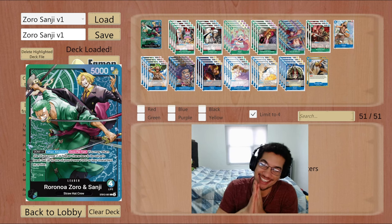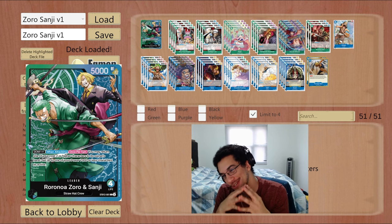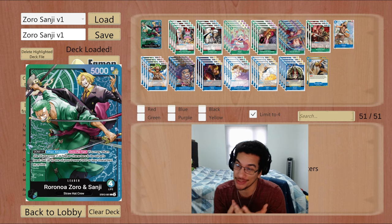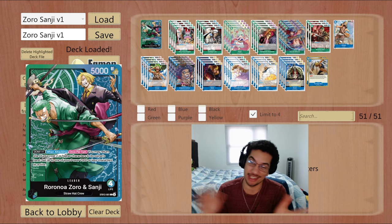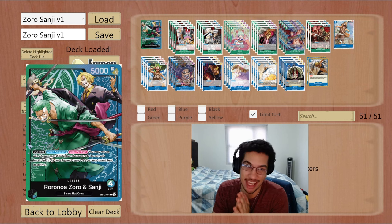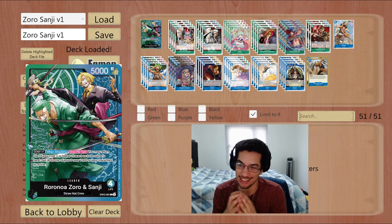Hey everyone, Sir Terran here again, and today I bring you some Zoro Sanji gameplay. With Opio Sids coming out on March 15th, we're also getting the release of Starter Deck 12. So that's another new leader we're getting with the Opio Sids release — that's seven leaders in this new meta. Over the next three days, we're going to be playing some games of Zoro Sanji, and unfortunately this feels a lot like Uta and a lot like Hori.